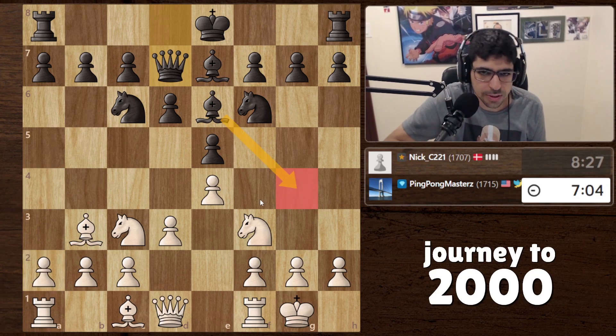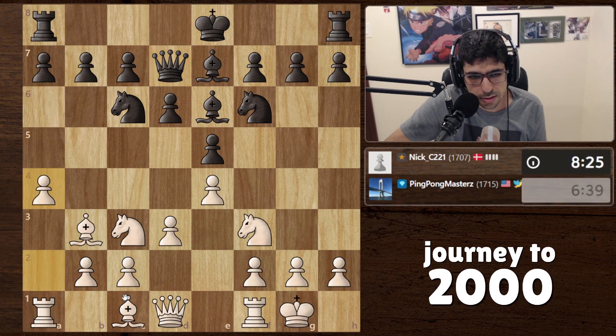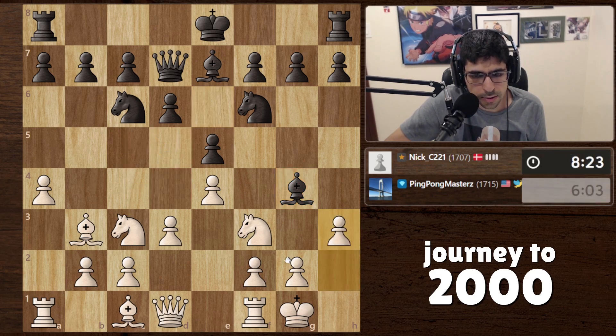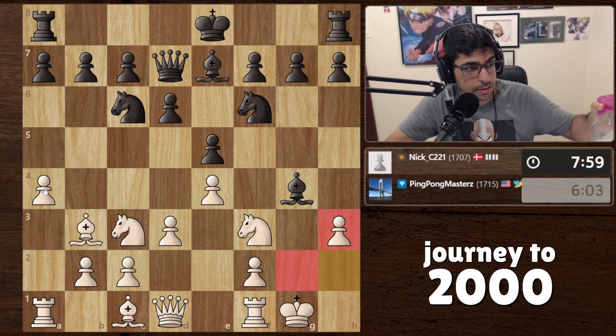We could also go a4, anticipating some a6, e5 stuff. Now if bishop comes here, what do we do? We could push the pawn - he could take, take, take - knight here, maybe not so bad. I like the knight here because we're targeting this. We have ideas there but he could just kick it away. Let's try a4. Things are getting a little weird now. We have the knight here - this is an expected move. Knight here, his knight comes here - let's do it.